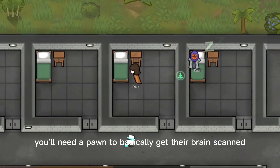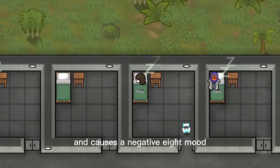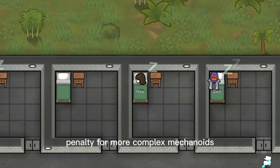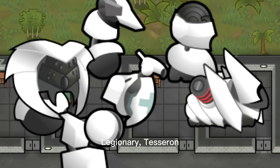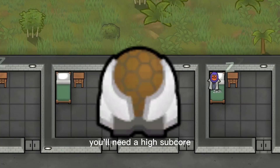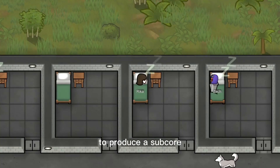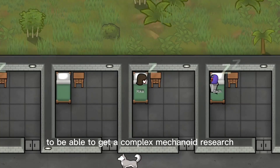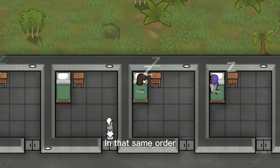To create a standard subcore, you'll need a pawn to get their brain scanned, which reduces consciousness and manipulation by 75% and causes a negative 8 mood penalty. For more complex mechanoids like the centurion, paramedic, diabolus, fabricor, legionary, tessaron, and the warqueen, you'll need a high subcore. It requires a subcore ribscanner which will destroy a pawn's brain to produce a subcore. To unlock complex mechanoid research, you'll need to defeat the diabolus, warqueen, and apocriton in that same order.